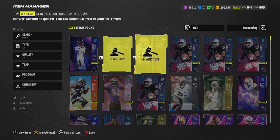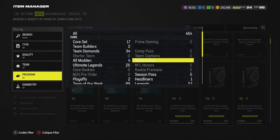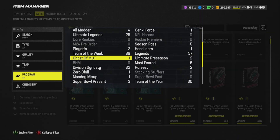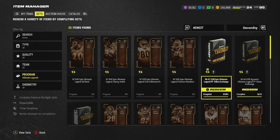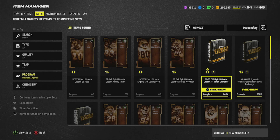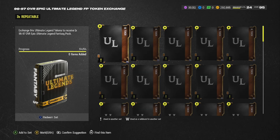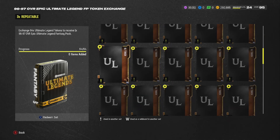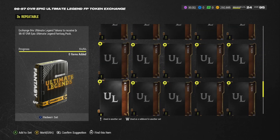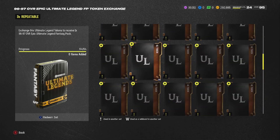If you go to Sets, then Programs, and you've done all of your Ultimate Legends challenges, you should have gotten 10 tokens from the field pass — that was actually due to a glitch. Then throughout the challenges you should have accumulated enough to get to 64 tokens total, which allows you to complete this set right here for any 96 or 97 overall Ultimate Legend.